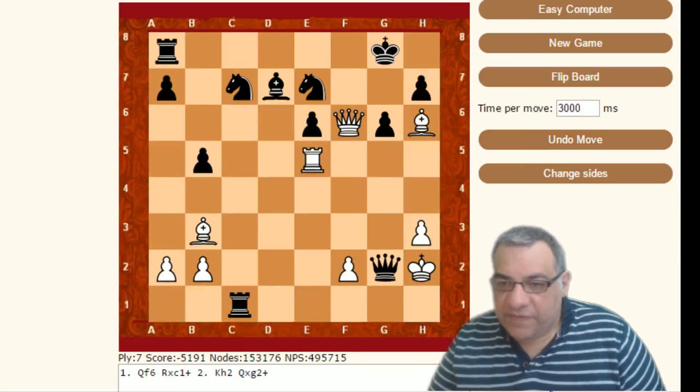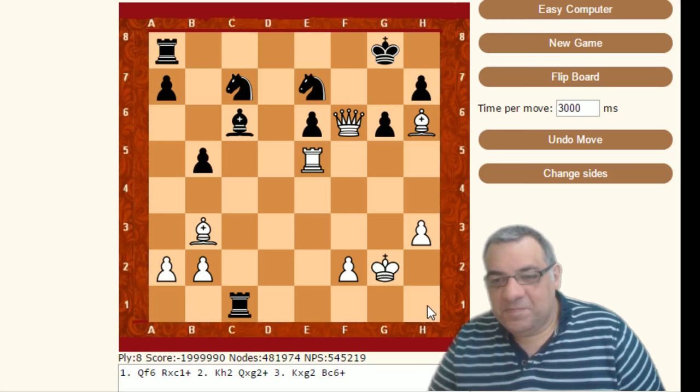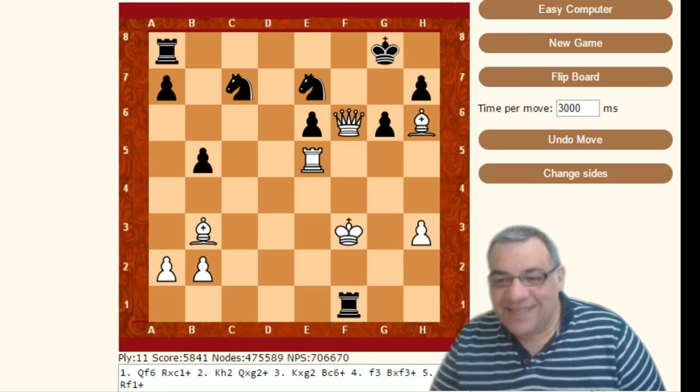The computer is giving Queen g2 - ah, that is interesting. What about f3? It's going to throw in loads of checks. I managed to lose the queen! That's a cracker - I've managed to lose the entire position, so we're going to have to start again.